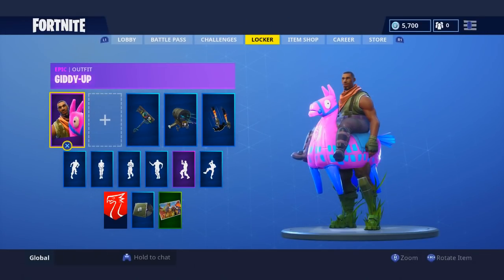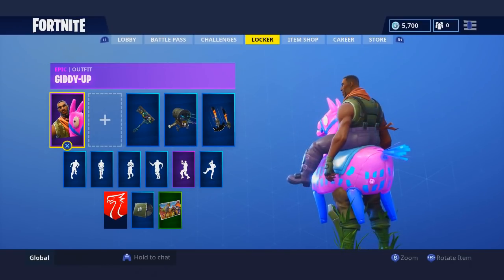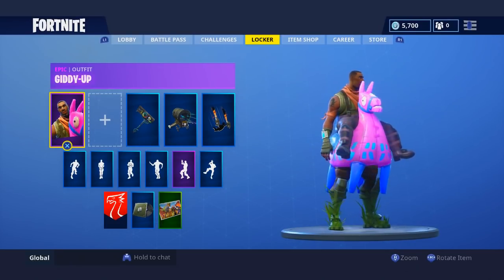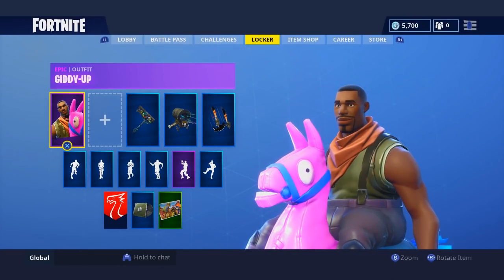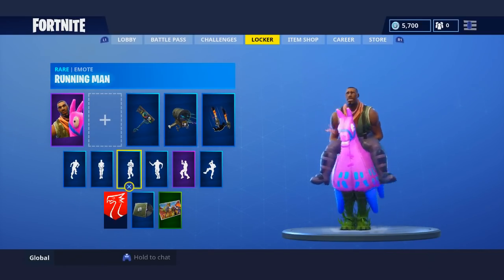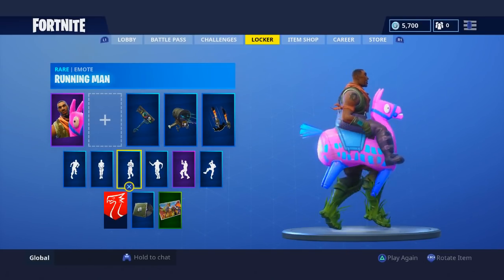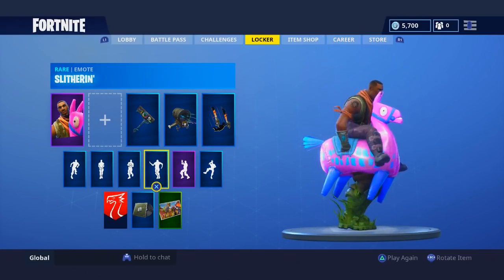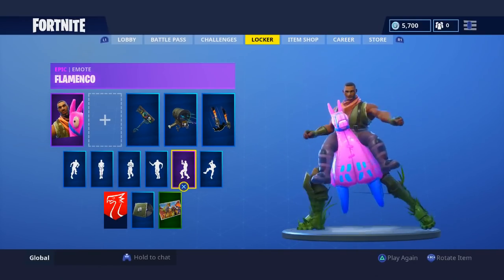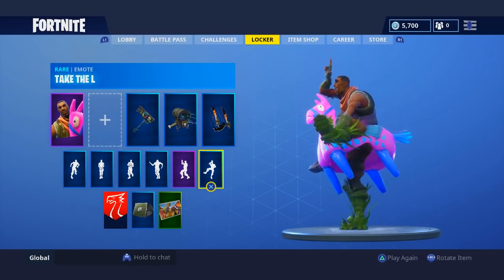At number 8 is the Giddy Up skin — a llama costume with legs seemingly representing a human riding it. It's the most impractical skin in Fortnite Battle Royale. You'd stand out like a sore thumb, people already flock toward llamas for loot, and the hitbox is larger because shooting the inflatable llama counts as damage. It's a funny gimmicky cosmetic, but that's why it's at number 8.